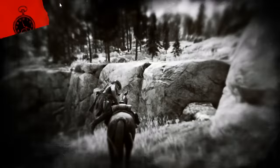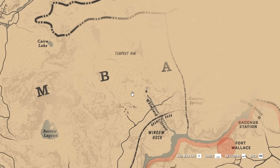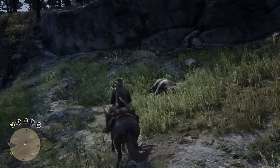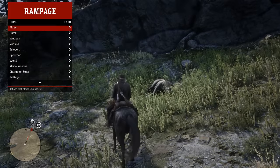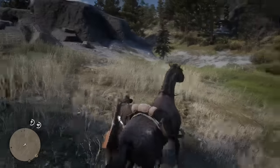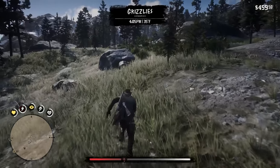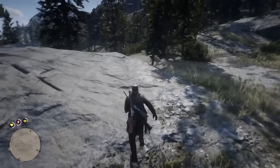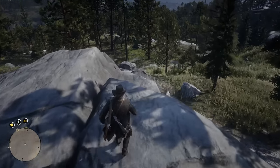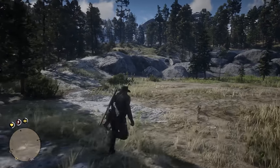It doesn't make sense for this entire area to be off limits — it's a pretty big, massive area. Luckily I have the power of mods. I put a waypoint there, open the mod menu, teleport to waypoint — now I'm up here. This is Tempest Rim. It still says Grizzlies up here. This is a massive area that's off limits, and it's really weird because everything up here works as it should, at least for animals in this area.